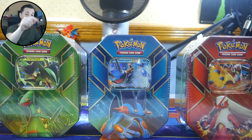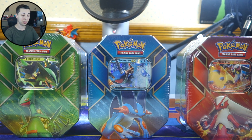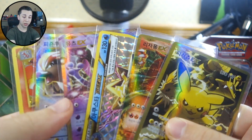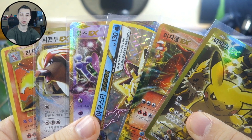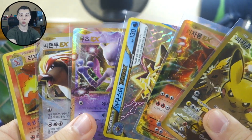What you do care about are these three Hoenn Power Tins in front of you, and we're also doing a giveaway in this video. All you have to do is leave a like and comment letting me know which one of these three you like best for a chance to win. There'll be two winners — the Korean ultra rares I pulled from my Korean booster box opening.